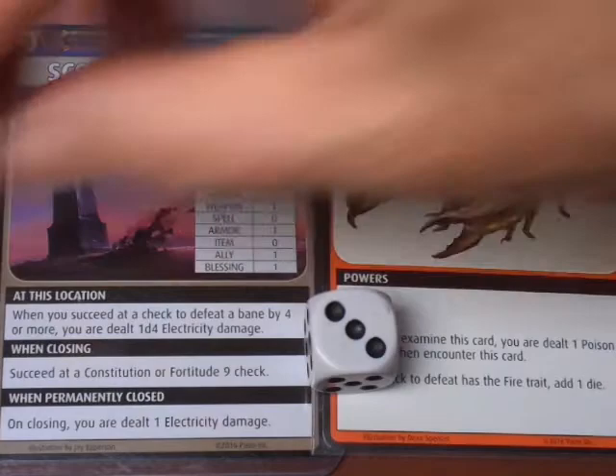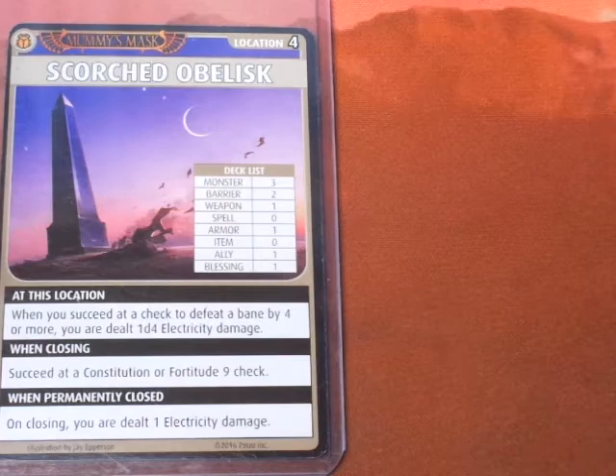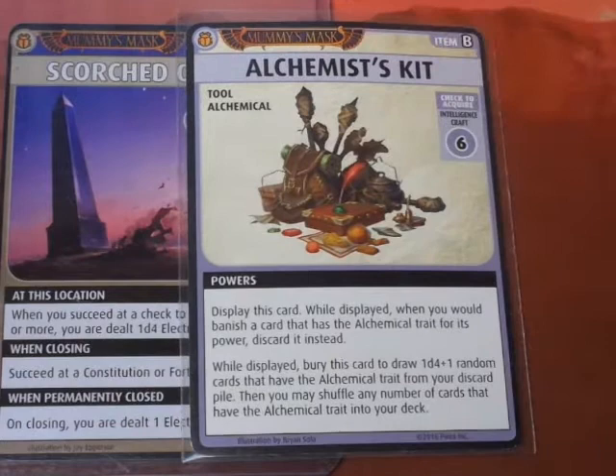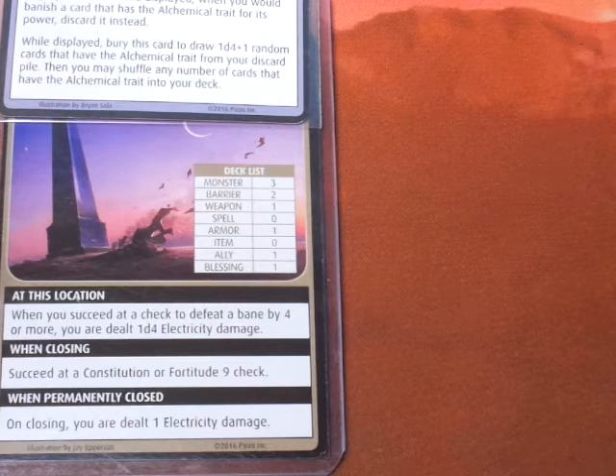We rolled 4 plus 6 - that's 10. The Ghost Scorpion has been defeated and we did not set off the Scorched Obelisk. We have the Alchemist's Kit in hand - while displayed, bury this card to draw 1d4 plus 1 random cards with the Alchemical trait from your discard pile. Since we just discarded the Acid Flask, that's pretty cool. We'll display it as a reminder and reset Damiel's hand.